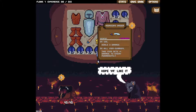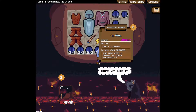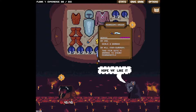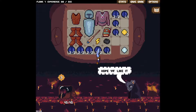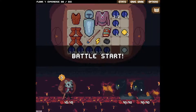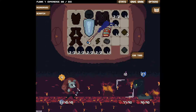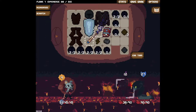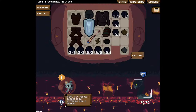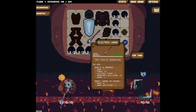Assassin's dagger - on kill this item gets plus one damage to enemy permanently. Starts out only doing three damage. The problem is this costs two energy to use. If you get this super early it seems really good, but it starts out weak and it needs a lot of kills. And I already have things that work. But I should test to make sure this does what I think.